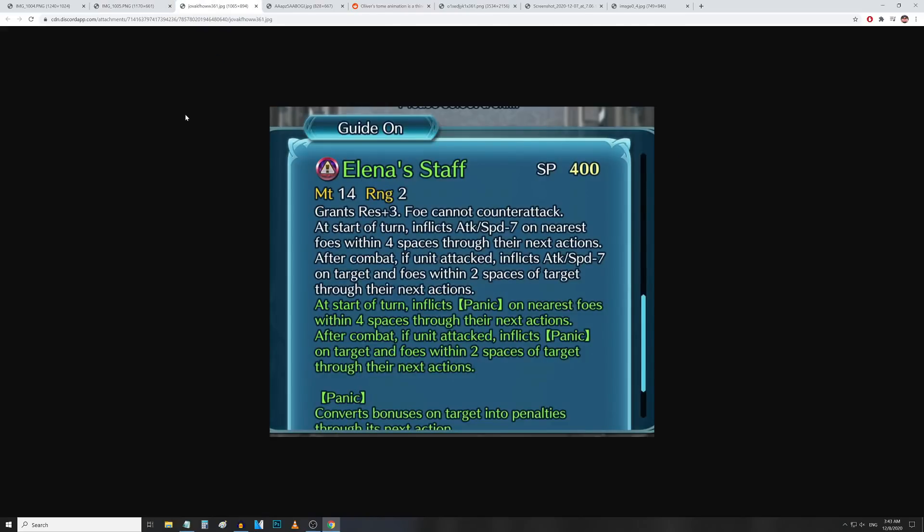Next up we've got Mist's refine — Elena's Staff, 14 Might and 2 Range, Res up 3, and foe cannot counterattack, so built-in Dazzling Staff. RIP to anyone who inherited Dazzling Staff on their Mist and was using the Wrathful Staff refine. It's tough that we can't choose which of the two built-in options the new staff units are getting.